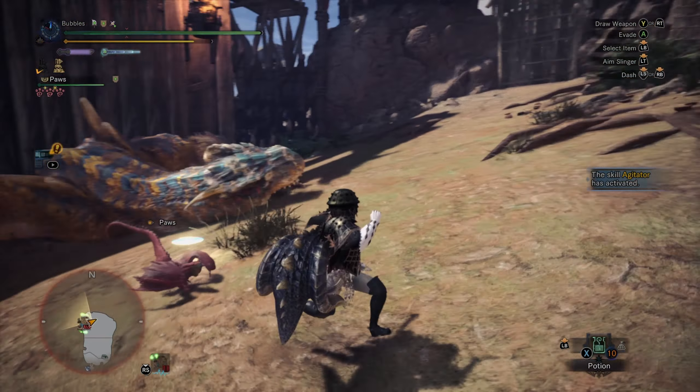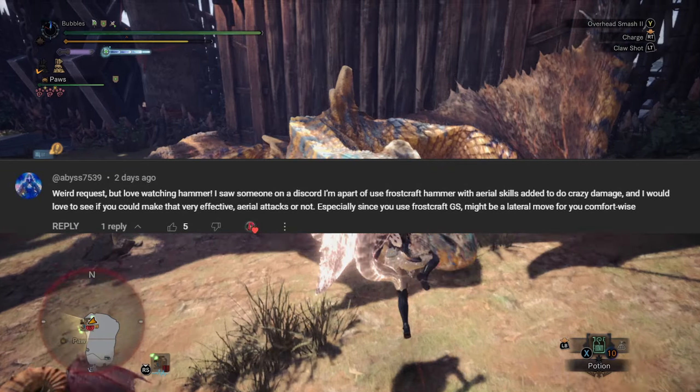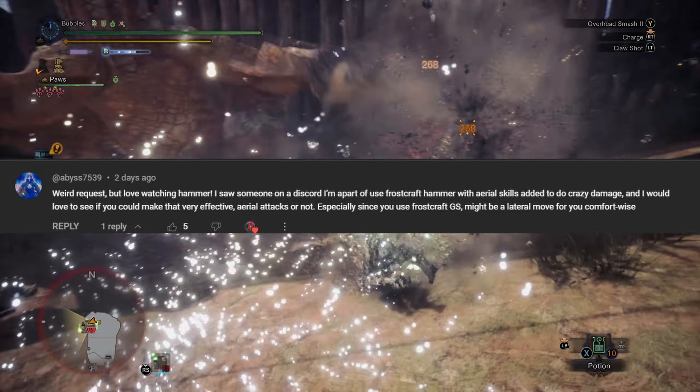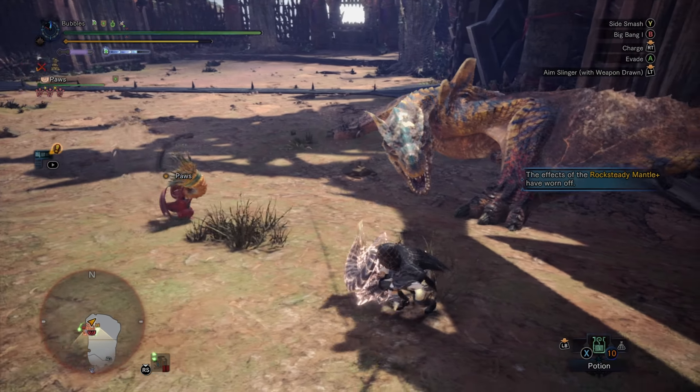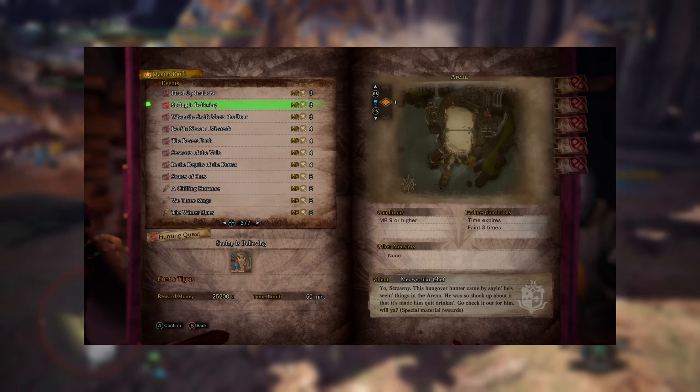Hello everybody, my name is Pyrak and in today's video I got requested to do some Frostcraft Aerial Hammer. Specifically, the aerial part of it is going to be a little bit tedious, but we'll see what I can do. I think the best way to do that would be to take it into an arena — thinking maybe a Tigrex — just so we get the slope to actually use.